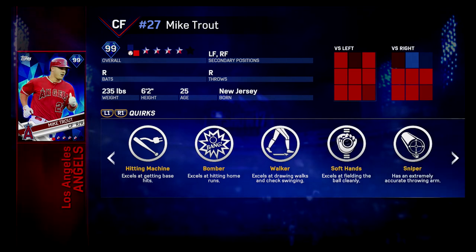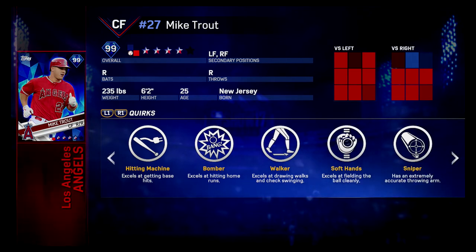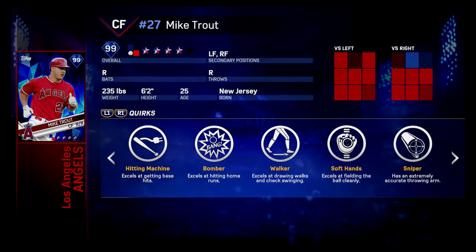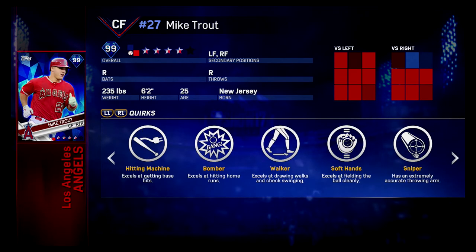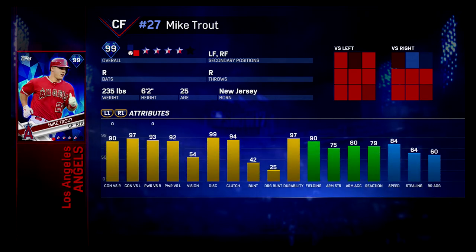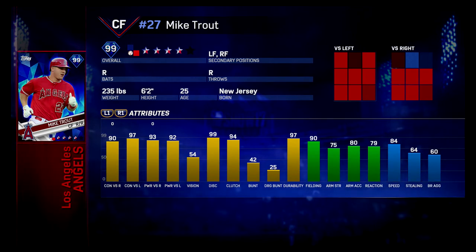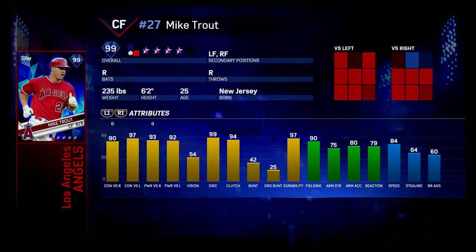We're going to use Mike Trout here because he's probably the finest example of having all the best quirks. He has a bunch of passive and a bunch of active ones. When we talk about the active and passive quirks, let's think about stats that would make their quirks jump up. His hitting is obviously phenomenal — it's all in the 90s.